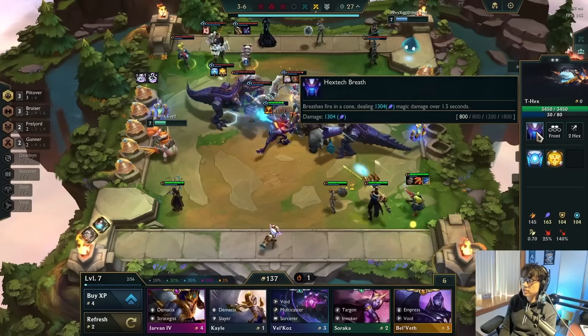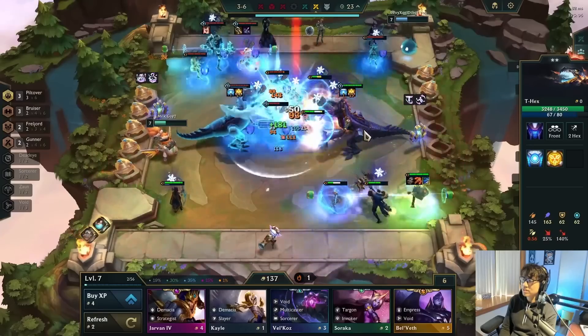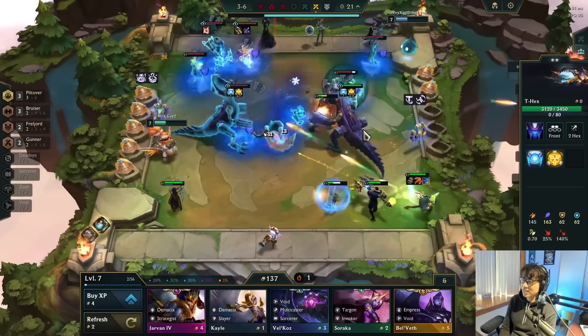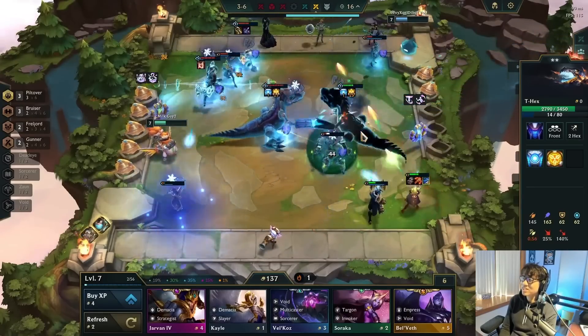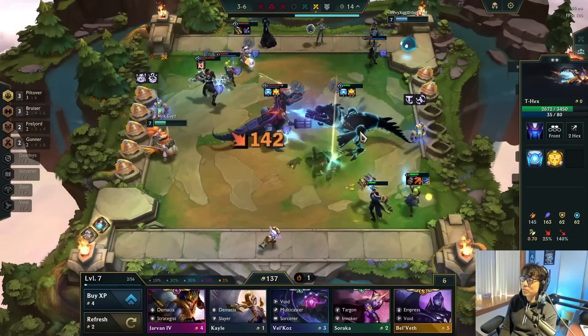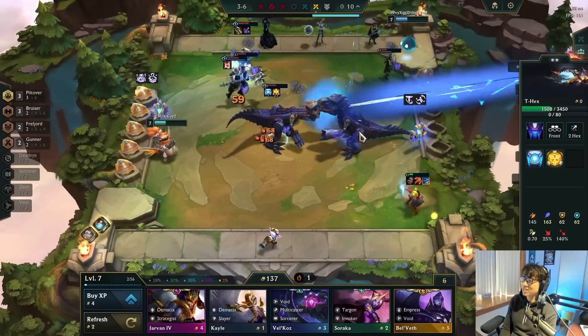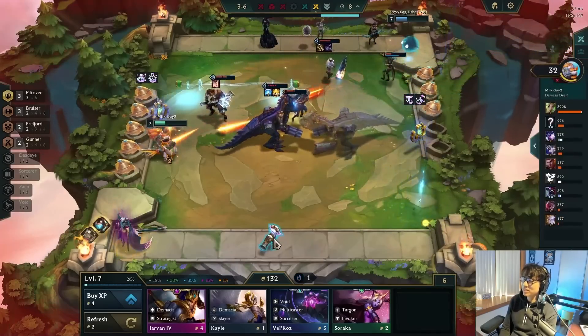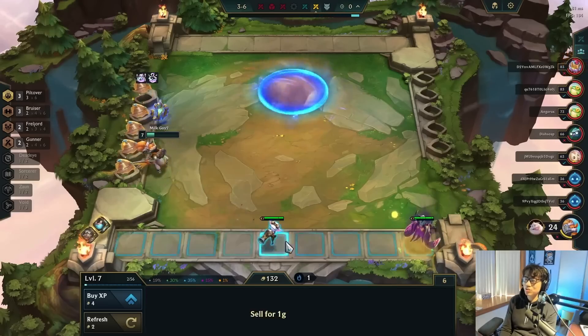Looks like the other Piled Over player also cashed out recently, which is not good for us since we just cashed out too. So now I think we go for a second cash out. We cash out once by accident, so now we have to go for a second one. We have 130 gold — this guy has 30 gold — we have 100 gold up on him.